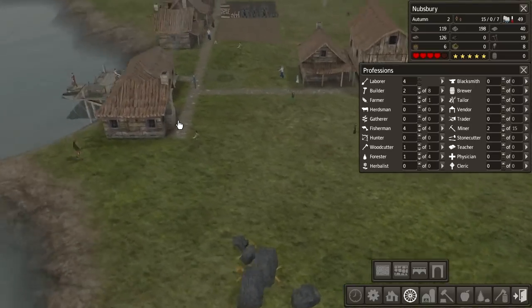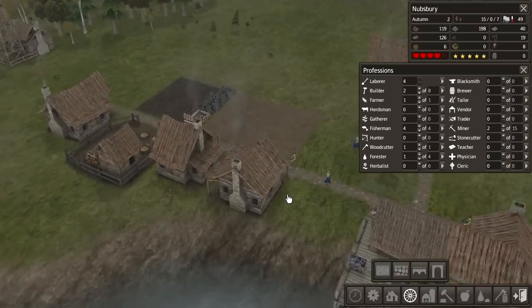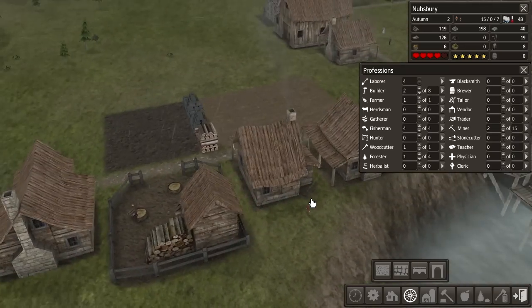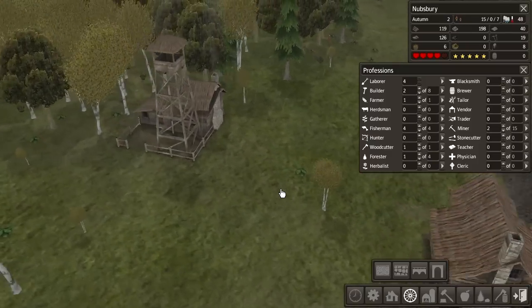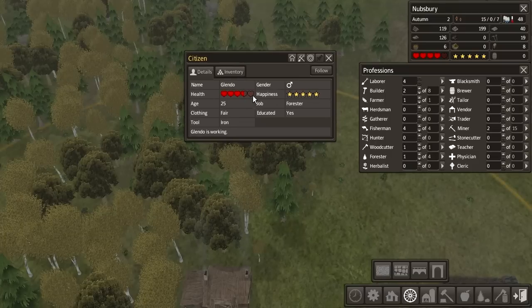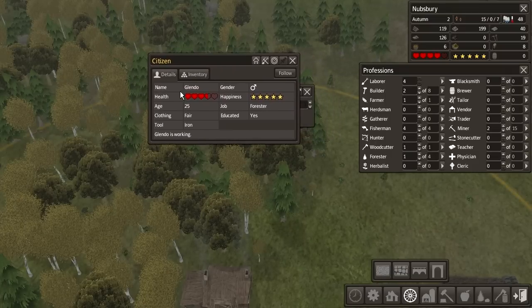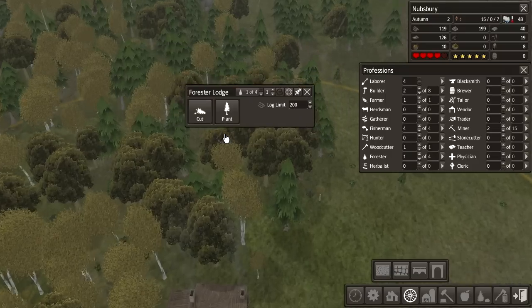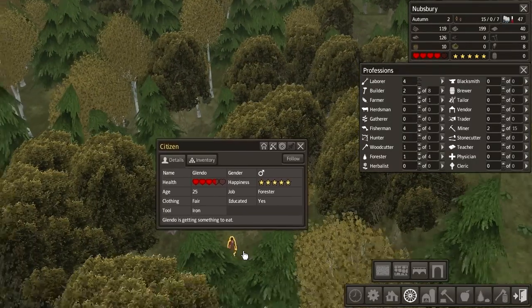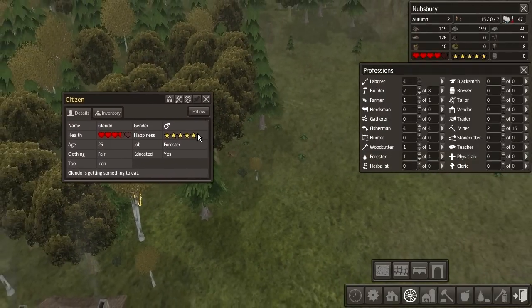Let's do that. How are you doing? Firewood — any guy cutting wood here? Who works here? You. What's your name? Glendo. Can I rename people? Why not. So you're going to be wood chopping. Educated — yes.